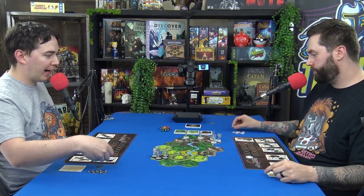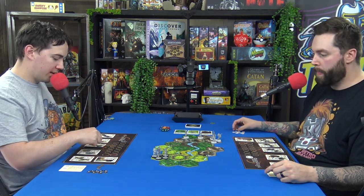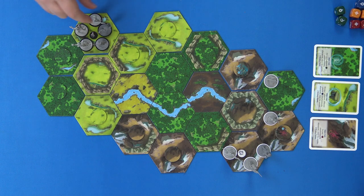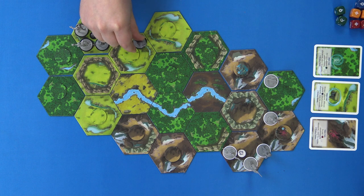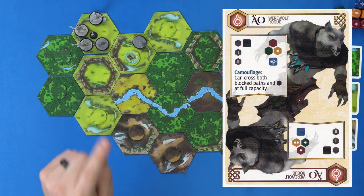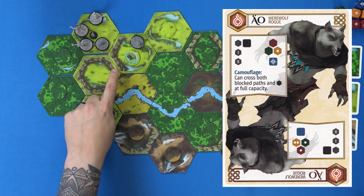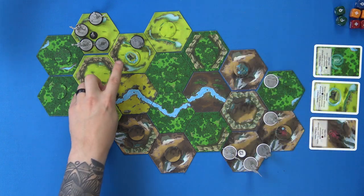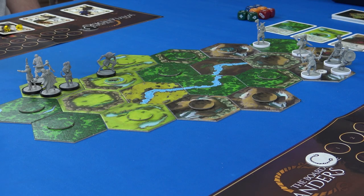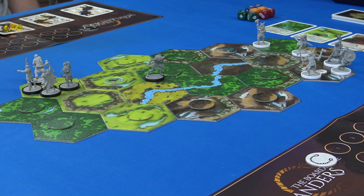My werewolf rogue is going to jump over a mountain and then do an explore there. This character has a special ability that lets him jump over walls — pretty much no other character in this game can pass over walls. Then he's going to do a free step and another explore.